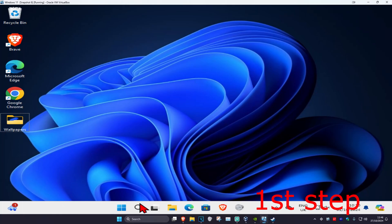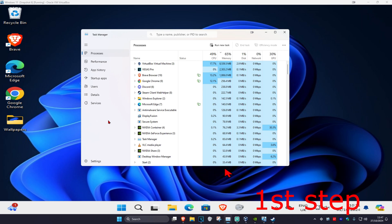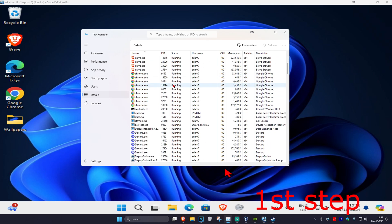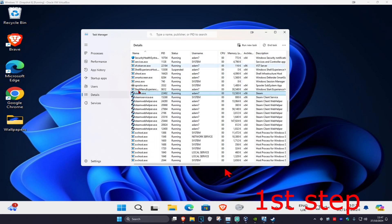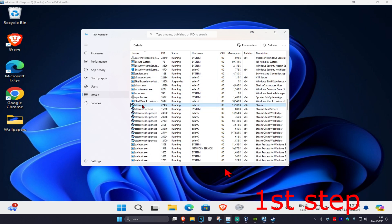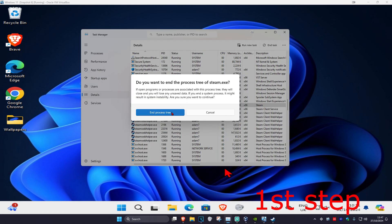For the first step, head over to search and type in Task Manager and click on it. Once you're on this, click on the Details tab. Find either Battle.net or Steam — for me I have Steam, so scroll down until you find steam.exe. If using Battle.net, find that for yourself. Right-click on your launcher, click on End Process Tree, then click on End Process Tree again.